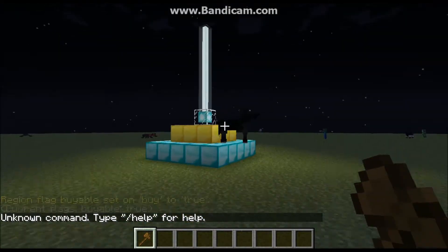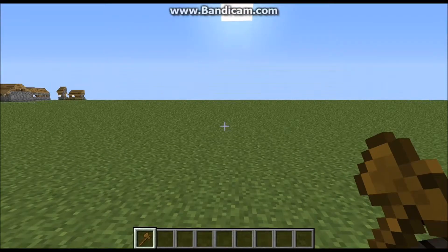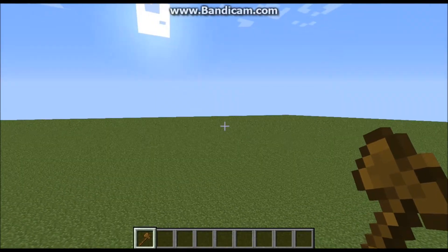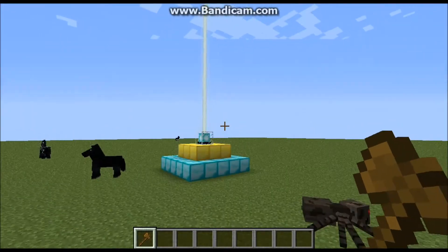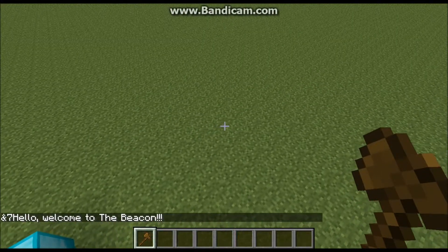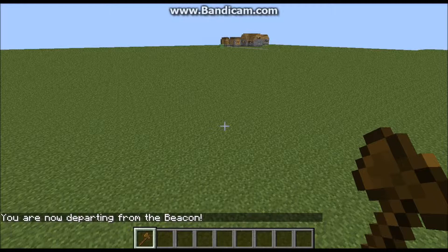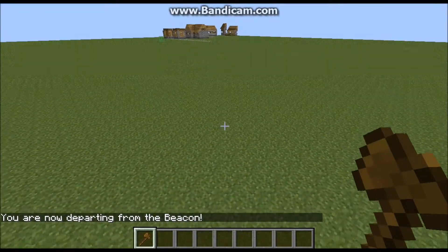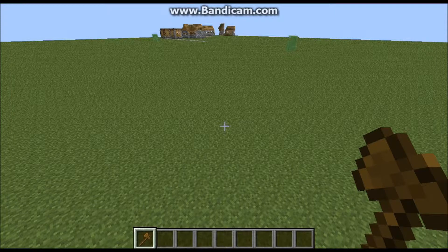When flagging a region, you can't always just use 'deny' or 'allow' — there are different types of flags. There's boolean, which is a yes/no value; allow/deny flags; and string flags, like greeting and farewell, which take a phrase or word. You can find all the flag types on the WorldGuard wiki, which I'll link in the description.